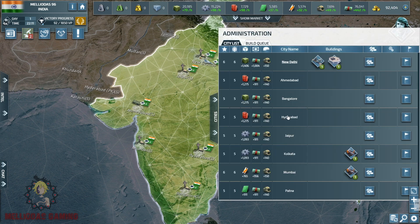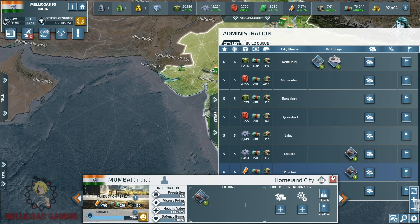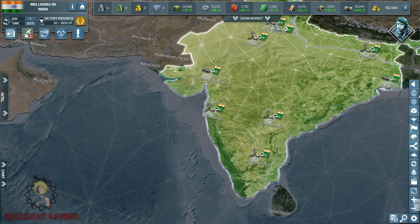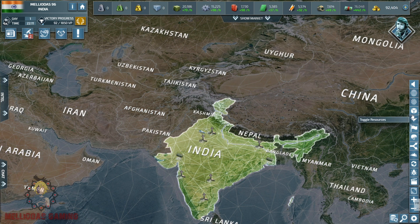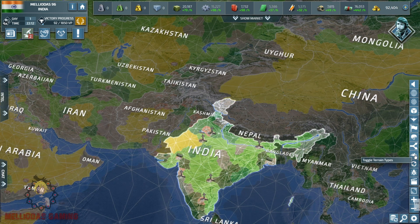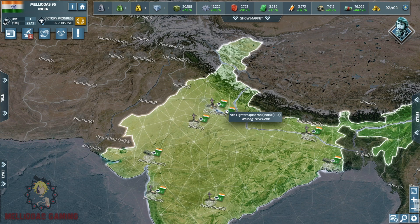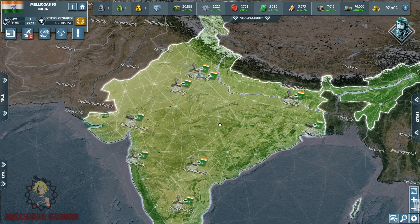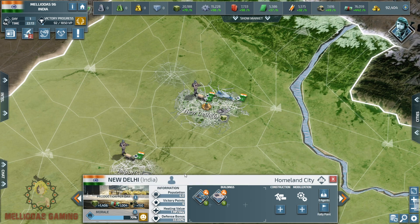We are going to take things step by step as I explain everything in this tutorial series. This is the list of our cities. Here we can change the map to a diplomatic map where every nation has its own color. We can toggle units, toggle the ways, and hide them. We can also choose the geography map where you can see the mountains, the desert, the shallow waters, and the high seas — that's going to be useful in certain occasions. We are at the end of today's video, see you guys in the next one.